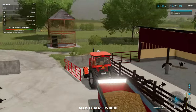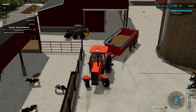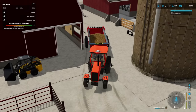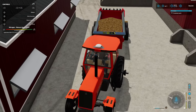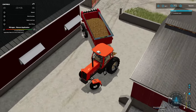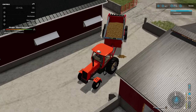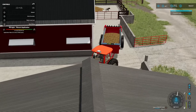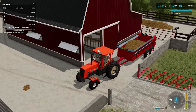Get this manure hauled — we got a little bit more room. Let's back up to the heifer barn, or the steer barn there. I'm pretty sure I have automatic loading back here too. Just get all this manure. What do you guys think of this tight barnyard? It's a little bit tricky, but I feel like it's pretty realistic. There we go — we're loading that manure.